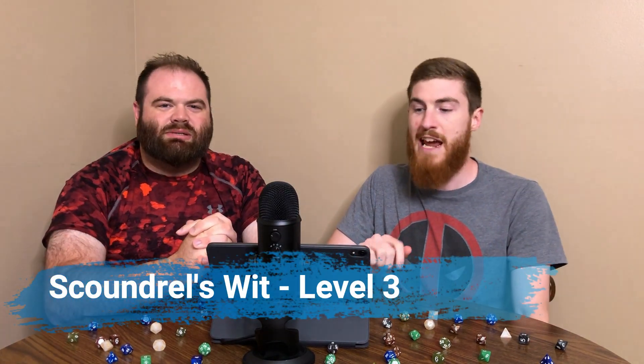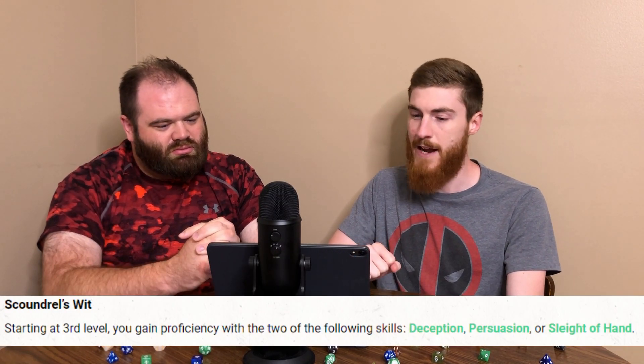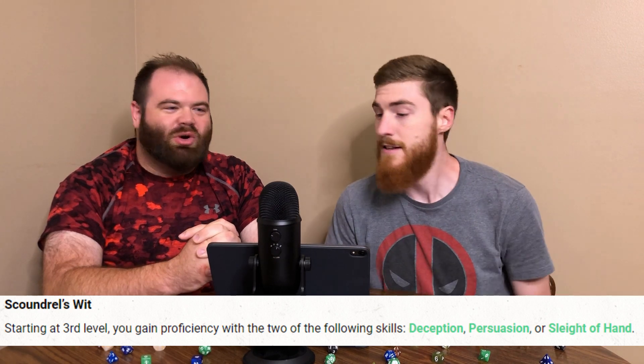At level 3 we gain Scoundrel's Wit. You gain proficiency with two of the following skills between Deception, Persuasion, and Sleight of Hand — usually rogue-based skills. Definitely fits with the Renegade.